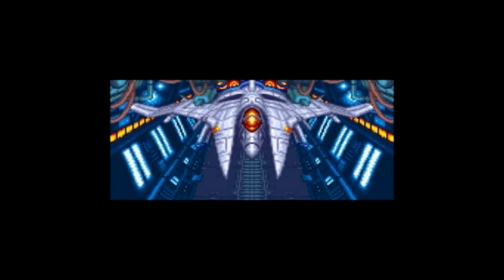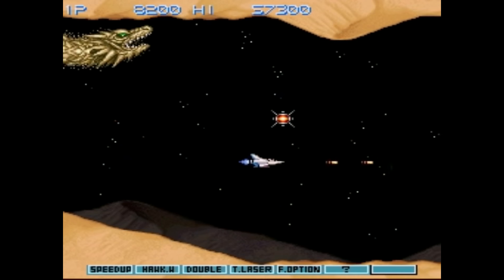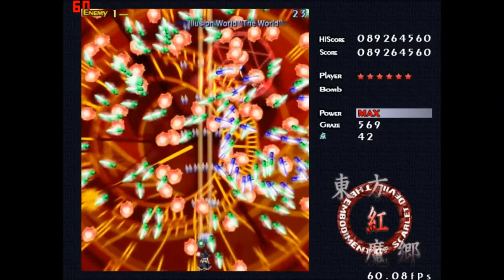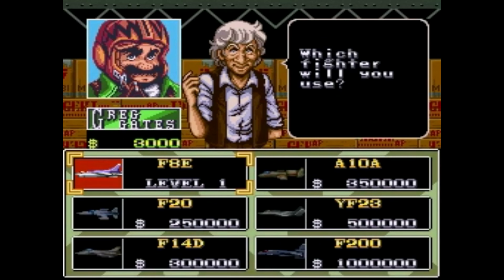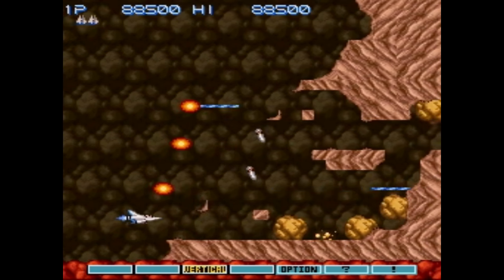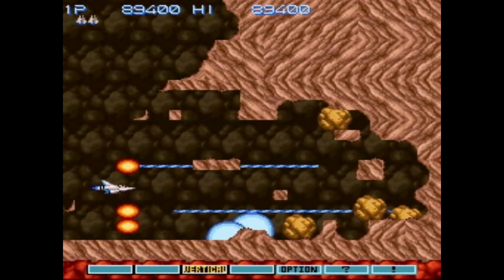Gradius is one of the best-designed shoot-'em-up series in existence, but what makes it so good? It has none of the insane bullet patterns of Touhou, none of the innovative color swap systems of Ikaruga, and no shop system like UN Squadron has. Despite this, it manages to do something that even those great games can learn from, and that is in its sense of pacing.